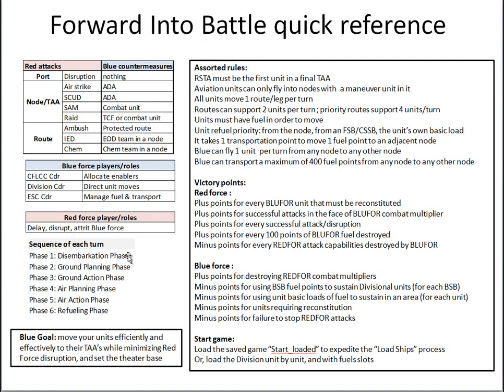Each turn consists of six phases: a disembarkation phase when units and fuel on a scheduled ship offload at a port; a ground planning phase by both Red and Blue; a ground action phase where results are calculated; an air planning and air action phase where Blue moves one unit and fuel while Red tries to interdict with surface-to-air missiles; and phase six, a refueling phase where each Blue Force unit consumes a basic load of fuel and attempts resupply from node fuel assets or supporting brigade support battalions. The Blue goal is to move efficiently to tactical assembly areas while minimizing Red Force disruption and setting the theater base.